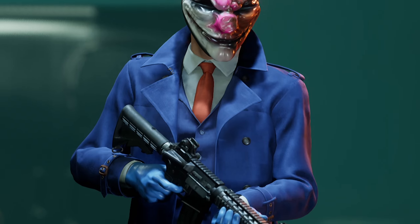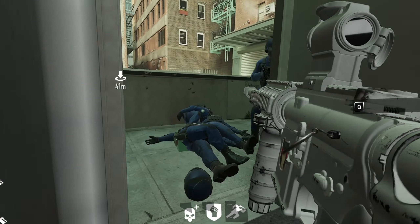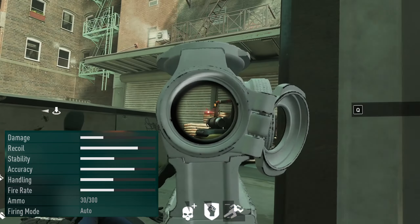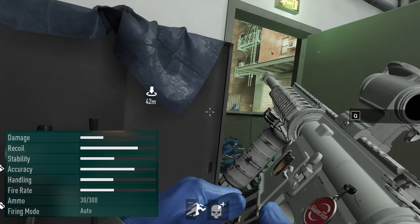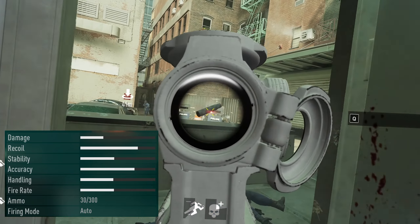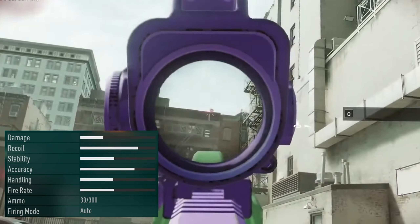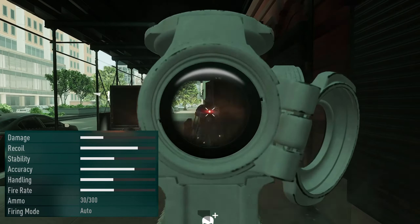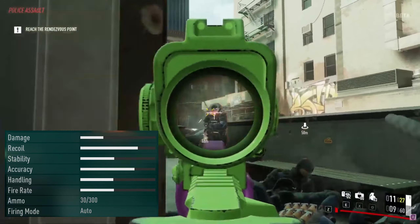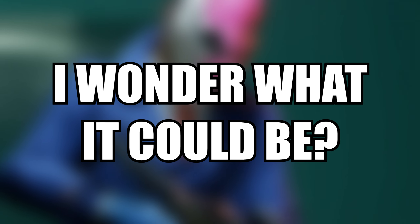Grabbing the silver medal is the Kar 4. This is the starting weapon in the beta and it certainly packs a punch. Just edging out over the Northwest B9, it has a higher damage output, but most importantly it feels really nice to use and was a great first impression to the gunplay in Payday 3. Whack an optic on this bad boy and not only can you eliminate snipers with ease, but you can also chew your way through waves and waves of SWAT. Honestly, I don't have many complaints about this rifle.